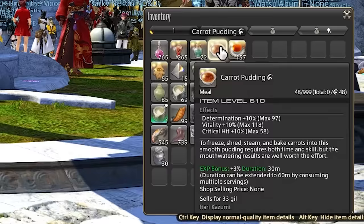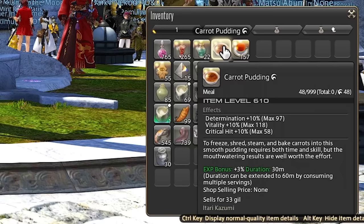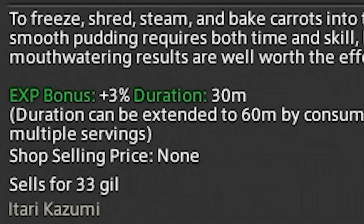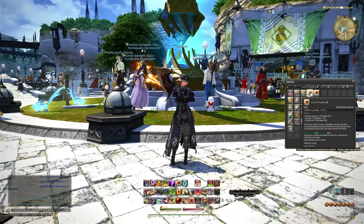Next up is the food bonus. Especially when you're doing the story right now, you're going to get food thrown at you. But alternatively, you can buy any cheap vendor food. The stats are completely irrelevant for us. All we care about is the 3% XP boost. Just use this whenever you're doing any kind of content where you're defeating enemies.